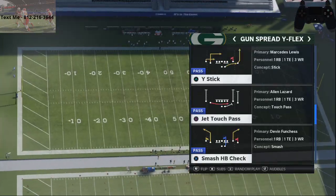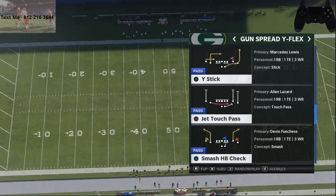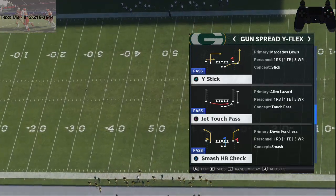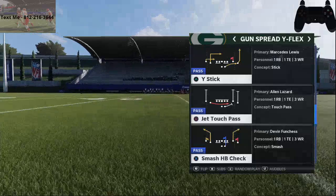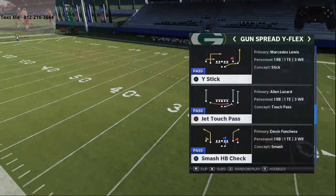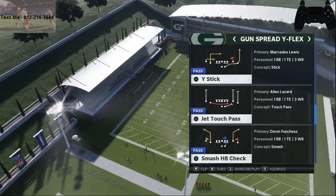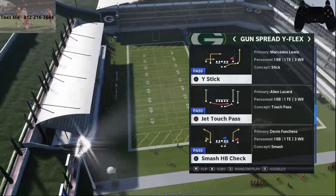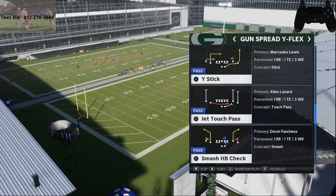We're going to use Gun Spread Y Flex in the Arizona Cardinals playbook. If you want to get the ebook for my offense and defense, it's in the description of this video. One of the guys who picked it up said it's the best $25 he's ever spent on this game because it taught him how to dominate like he's never been able to before. The play is Y Stick, and we're going to focus specifically on the running back route.